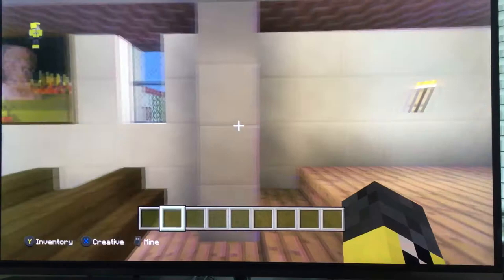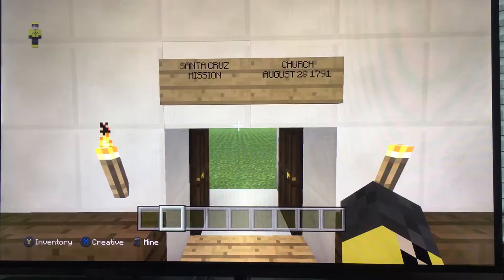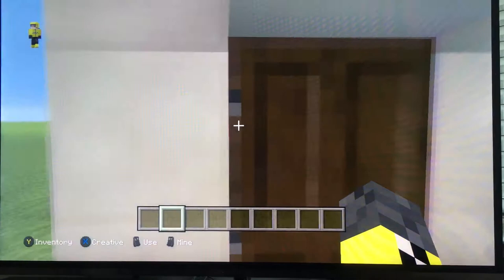And there's a sign over here, and it says Santa Cruz Mission Church. It was built on August 28, 1791, and it was located in Santa Cruz.